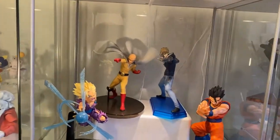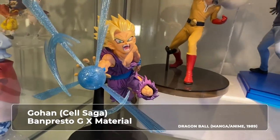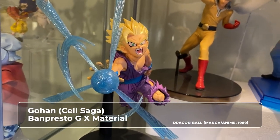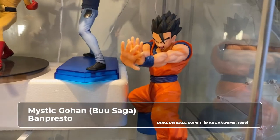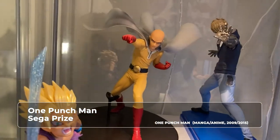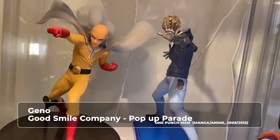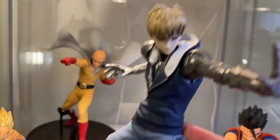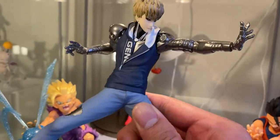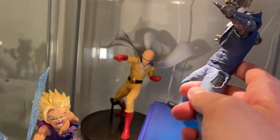On to the third cabinet. This is also another anime cabinet. So you have Gohan from the Soul Saga doing Kamehameha. You have a Mystic Gohan. And then behind there you have One Punch Man, which was a Sega prize. And then you have Genos, which was a Good Smile figure. I'm actually pretty happy with the way this came out, and it still is my only Good Smile figure at this stage.